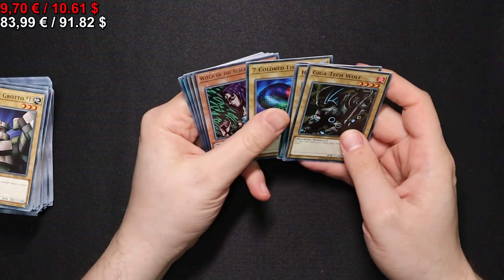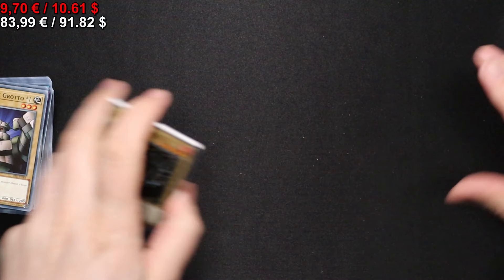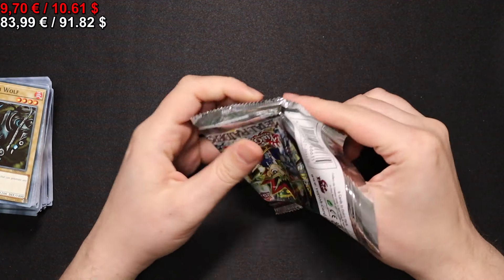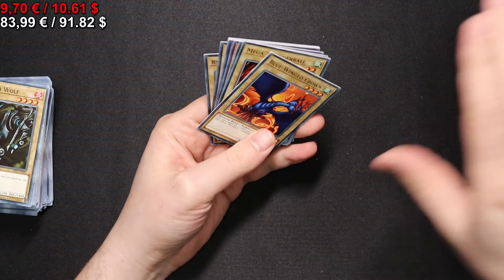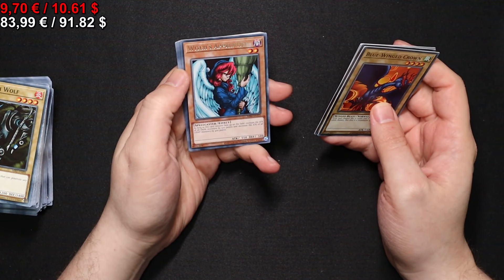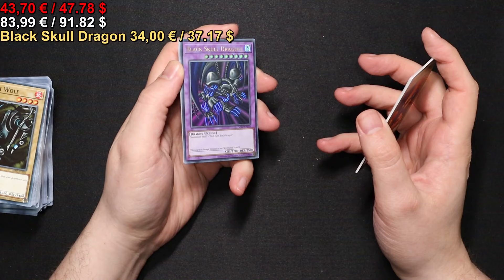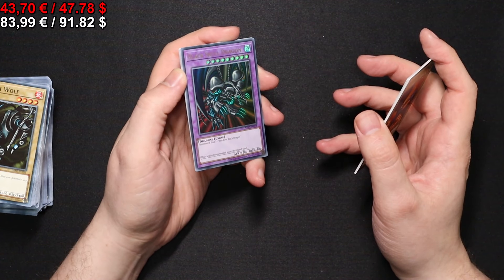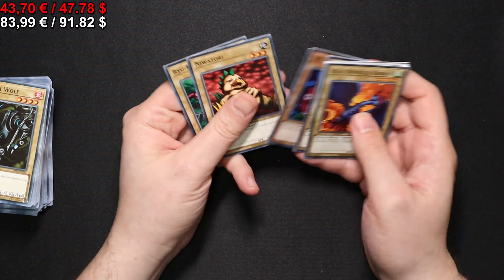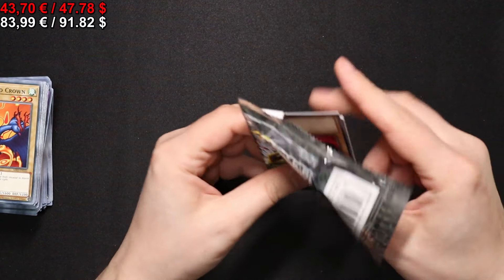A few more packs to go. Let's see what we can get here. Now a Witch of the Black Forest — playset complete! I think I still have some lying around actually, so it's not really settling for them. We have a Witch's Apprentice, which was the buffer for darkness. And oh, very nice — we actually get it: the Black Skull Dragon! I'm gonna sleeve that one later. Very nice.